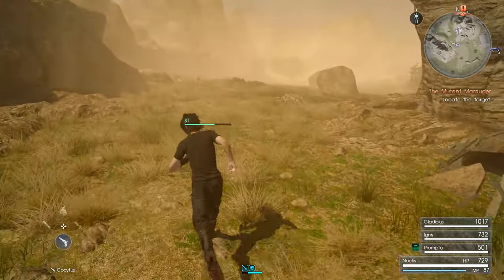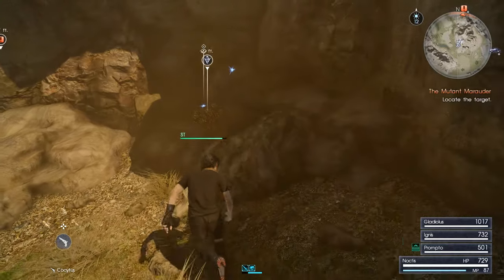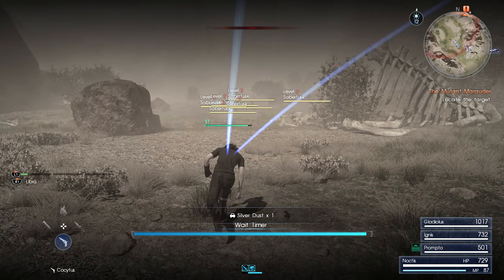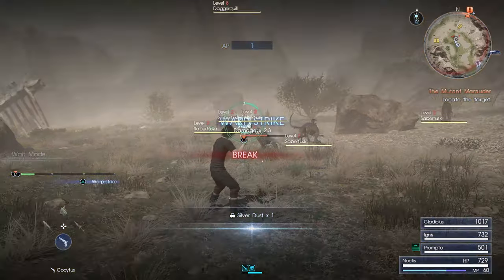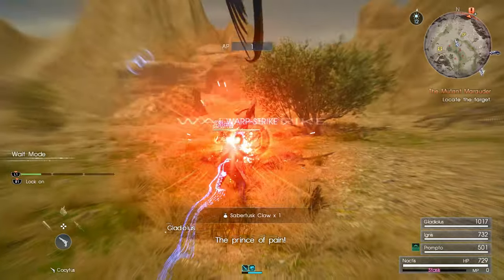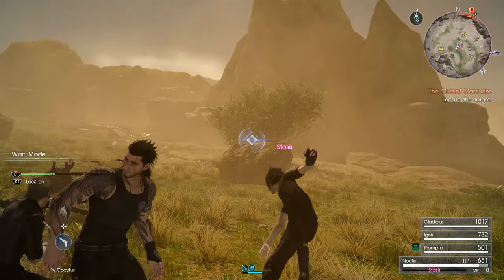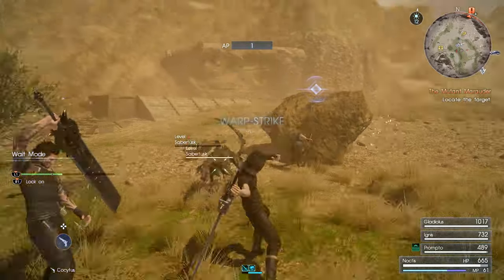Around here I think we're gonna have a lot of enemies — mostly Sabertusks at the start, but I'll see what we can do. There's gonna be some flying enemies around here too. Whoa, I was going to try and warp strike there instead of parry. Can I use a warp point? There we go. What are we dealing with here?